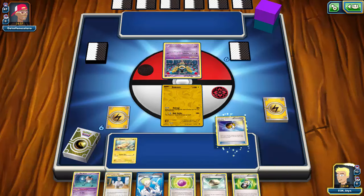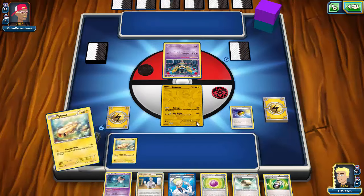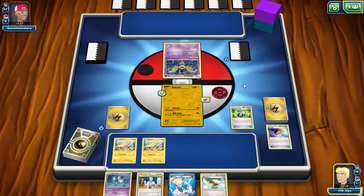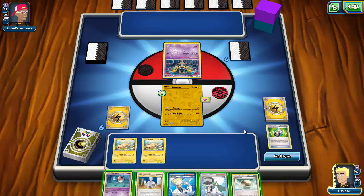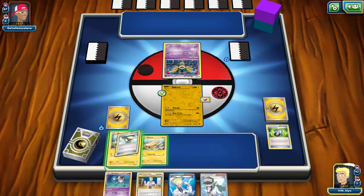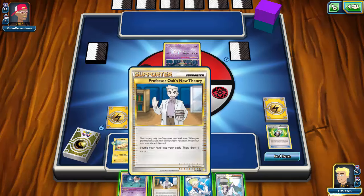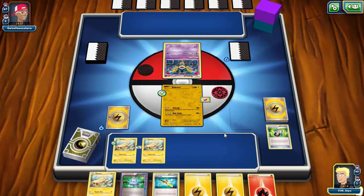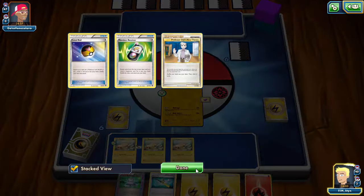My opponent appears to be running Gardevoir or Gallade. They have a Sigilyph — perfect. I'll Level Ball for another Tynamo. One Eelectrik is prized. I'll go ahead and Eviolite the Zekrom, then Random Receiver to get an N. I'll play the Float Stone down to improve my draws, and play another Tynamo.